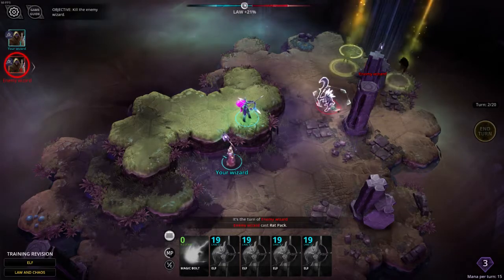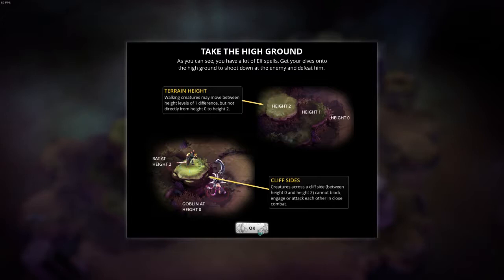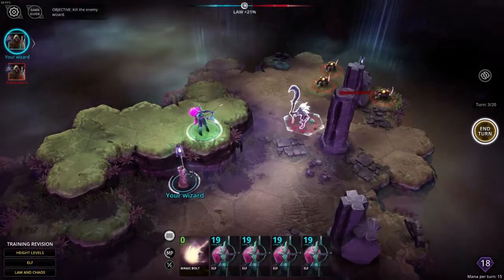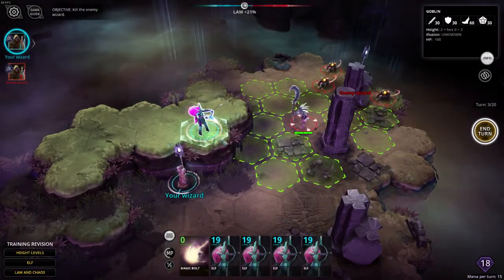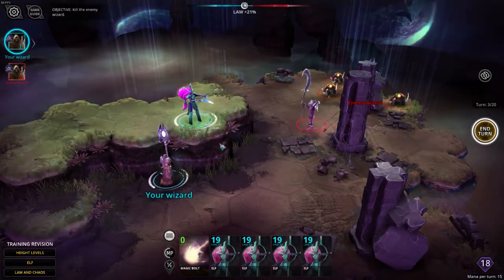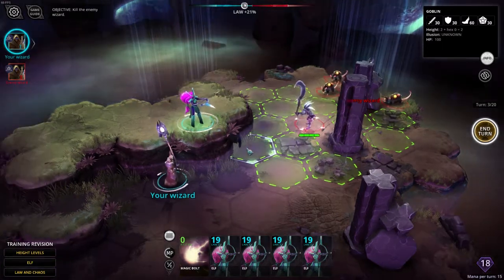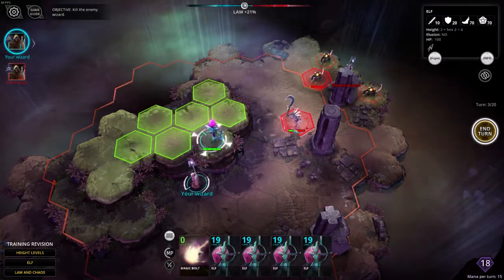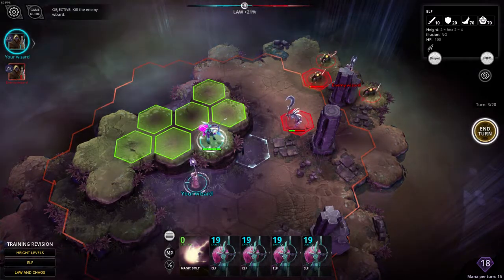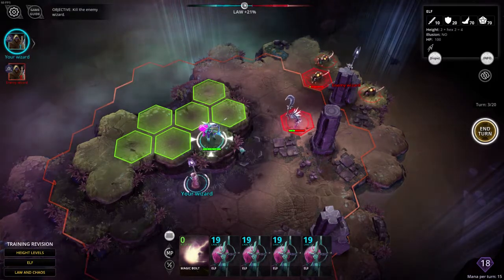The AI is by design here playing quite poorly, so that we have a decent chance of beating it during this tutorial. It's explaining here about terrain height. You should read all this stuff, but the long and short of it is that the goblin can't attack the Elf here because the Elf is too high up. We can see the Elf has a hex height of 2, and this cliff side prevents the goblin from swinging at it with a close combat attack. The Elf can shoot down with a ranged attack, but the Elf wouldn't be able to use a close combat attack down this cliff side — though it can shoot down cliff sides too.